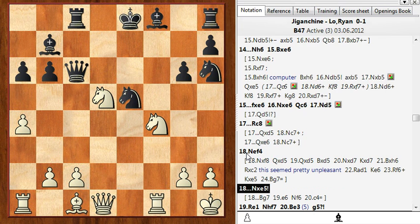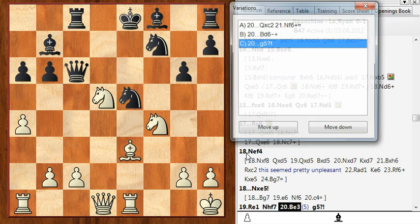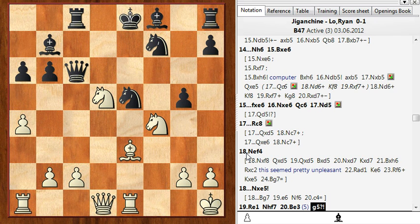He had the guts to take on e5, and I'm just down a piece for only a pawn with a completely wild position. To rook e1 he has time to defend on d5. I played bishop e3 with only 5 minutes left on the clock, and as we'll see time played a really important role in this game. Here he lashed out with g5, which is probably a mistake, so I played knight to h5.